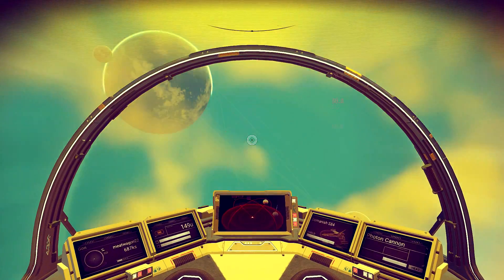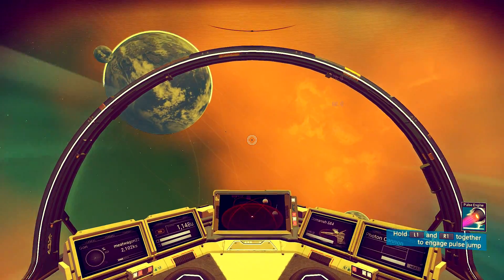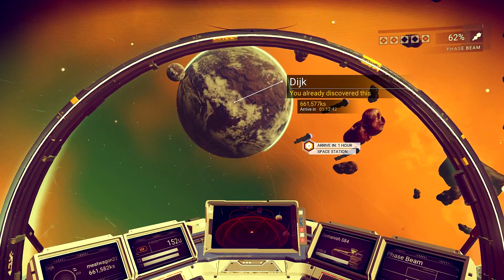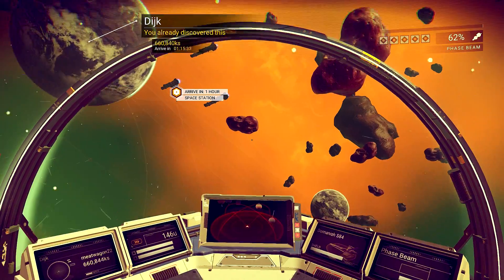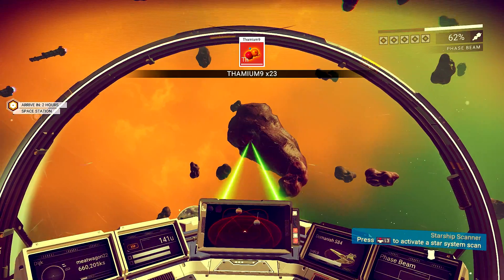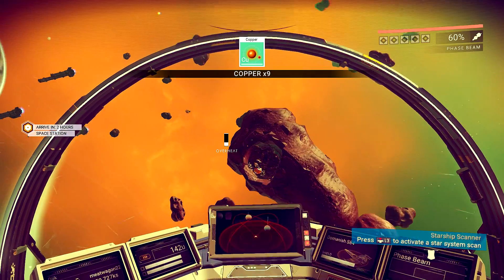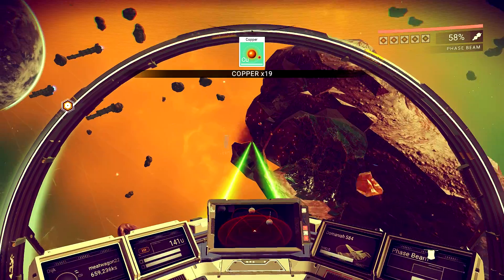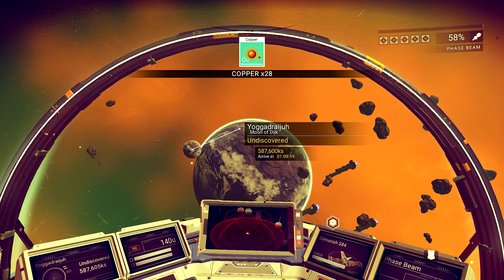I don't know if they added something since last night, but when I came in I found out there's a headlamp — it said push up for headlamp. Now look, I have a phase beam and a photon cannon. I was using the photon cannon, but look at this phase beam — it's pretty cool, it just destroys things. The thing I'm having issues with now is inventory space. I'm running out of inventory space on my suit and spacecraft pretty quickly.